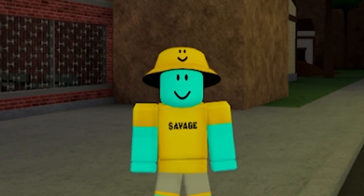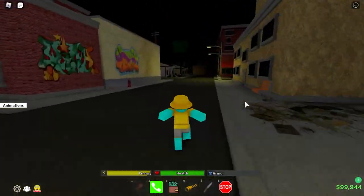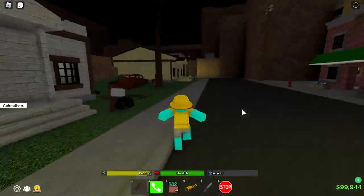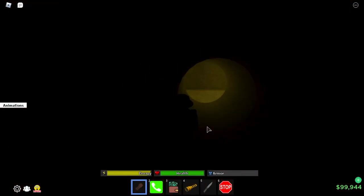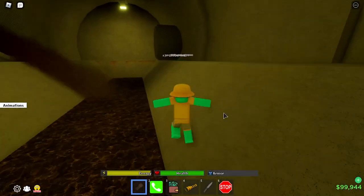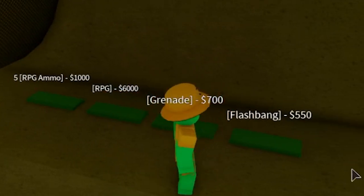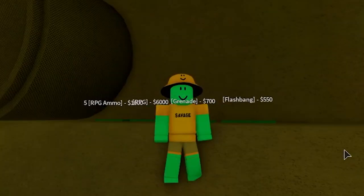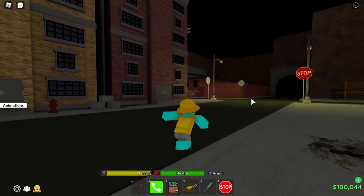Now let's go find the hard ones. Starting at the bank — if you want the rocket launcher, you've got to make it all the way to the sewers. Underground, the rocket launcher is going to be right here. We also got the RPG, grenades, and flashbangs down here.